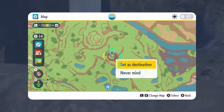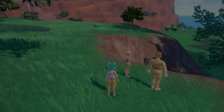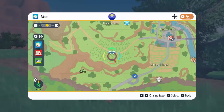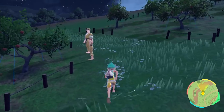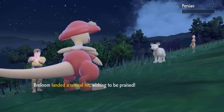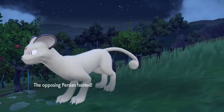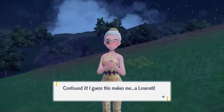Next, head to South Province Area 1 at the Grass Wither Shrine and go to this location, where you'll find them again and receive 15 Nuggets. They move on once more — back to Kitakami — and you'll need to find them in the Apple Hills, where you'll have another battle and receive battle money as your reward. This is why it's important to have that Amulet Coin attached, maximizing the money you're getting from this side quest.